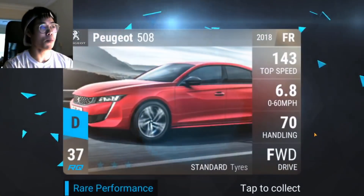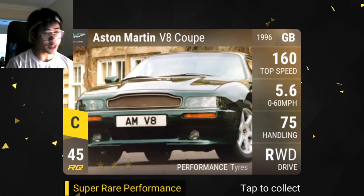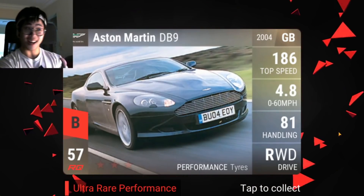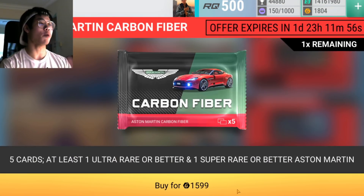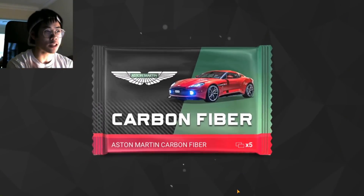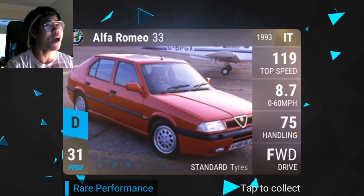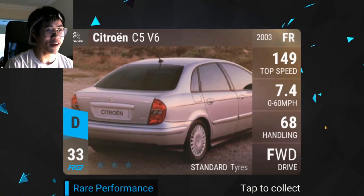I think this is the first time opening Aston packs with the new RQ scale. We get the Aston Martin V8 Coupe again — is it going to be déjà vu? We get a DB9 — I like that, that's a car I've been chasing for a while, though that chase recently ended because of the silver screen packs. Final carbon fiber now — please let it be an ultra I don't have. This is Aston Martin carbon fiber number 23.